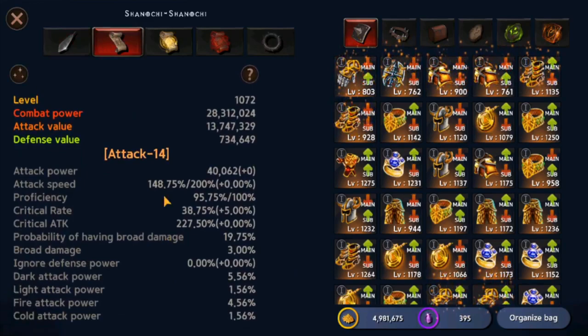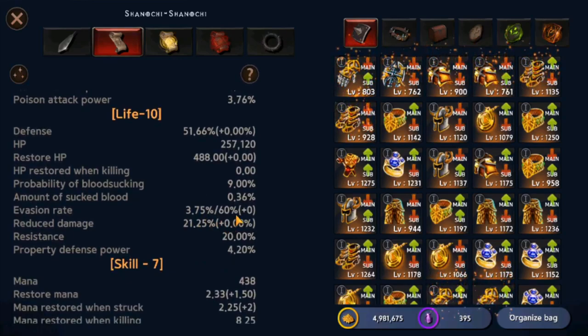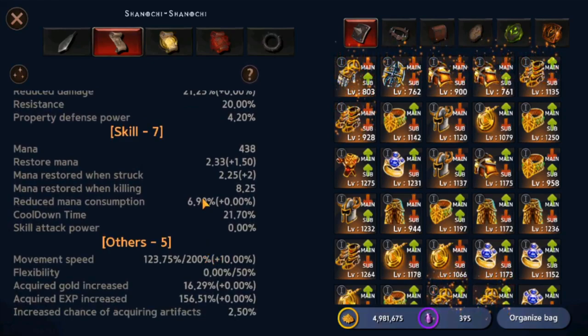Back to the inventory — the second tab shows your character status, including level, combat power, attack value, and defense value. Some of these stats have a cap. For example, attack speed is capped at 200%, evasion rate is capped at 60%, and movement speed is capped at 200%. It's very difficult to reach 200% movement speed, but if you're the type of person who likes running fast around the map, go ahead and give it a try.